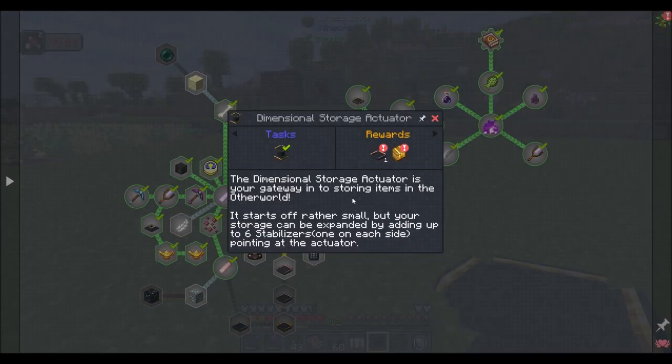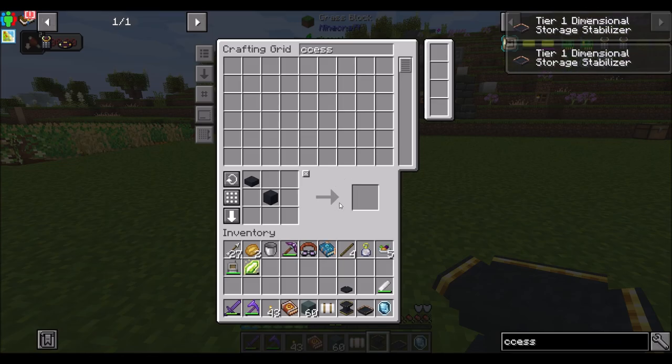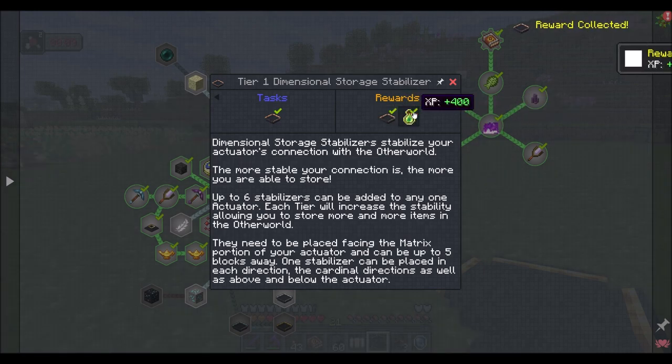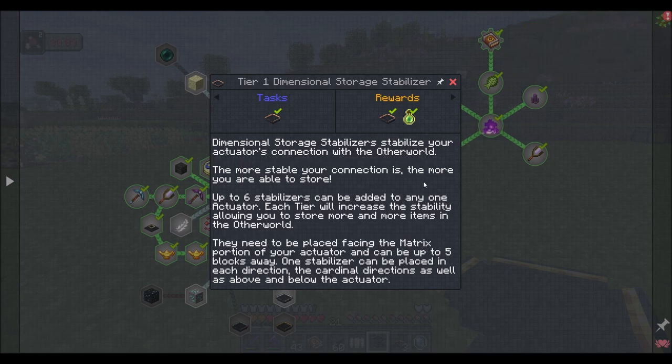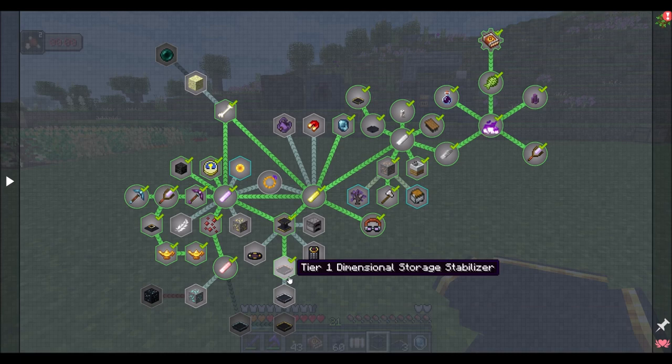On account of completing that quest, I got a tier one which gives me two more tier ones and a bunch of experience. Dimensional storage stabilizers stabilize your actuator's connection with the other world. The more stable your connection is, the more you're able to store. Up to six stabilizers can be added to any one actuator. Each tier will increase the stability, allowing you to store more and more items. They need to be placed facing the matrix portion of your actuator and can be up to five blocks away. There's a tier two, three, and four version of them that can hold a ton of items.